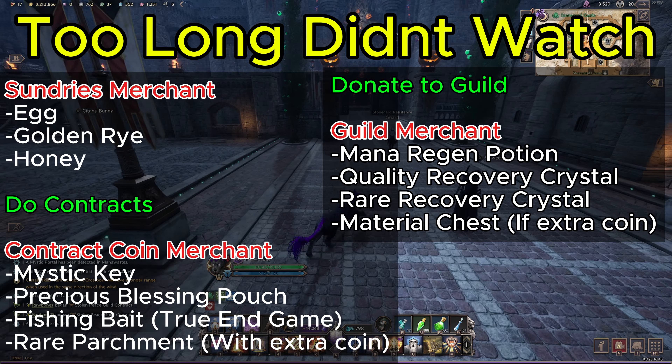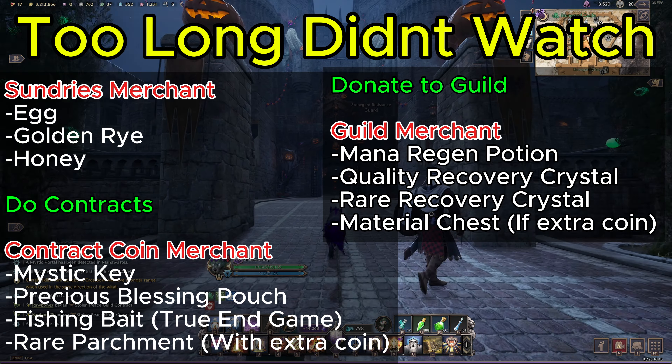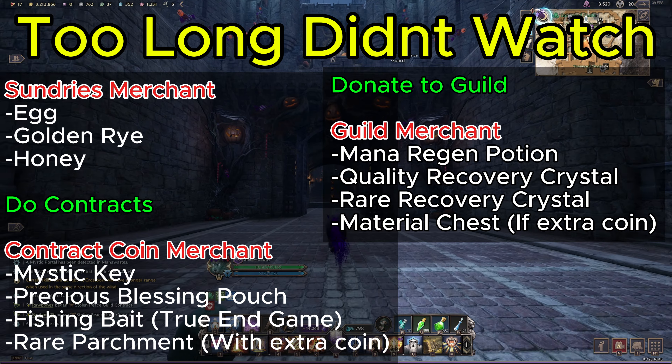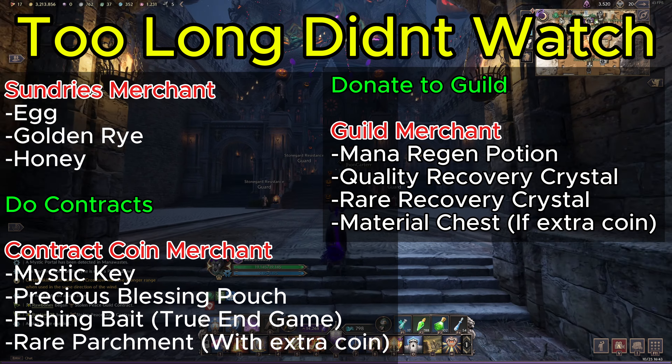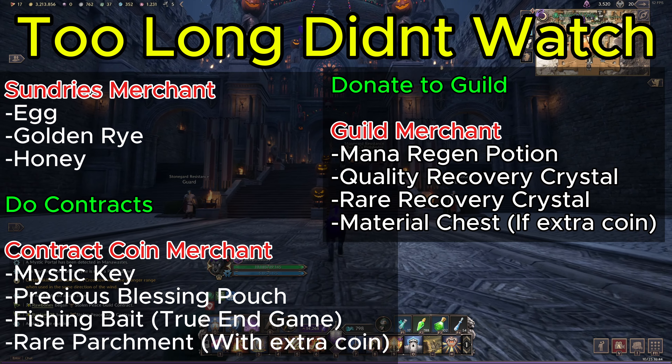Buying all these daily will help when you want to max out cooking, crafting, or making lithographs to sell in the auction house for some Lucent. In the next video we'll go over what you need to do weekly.